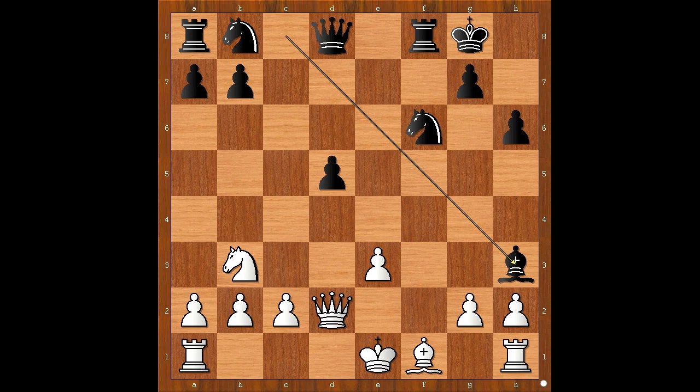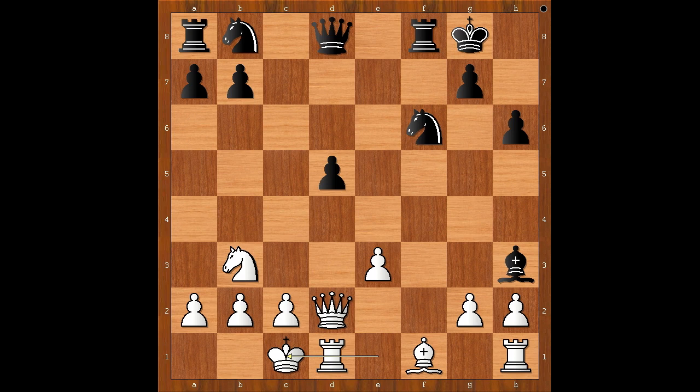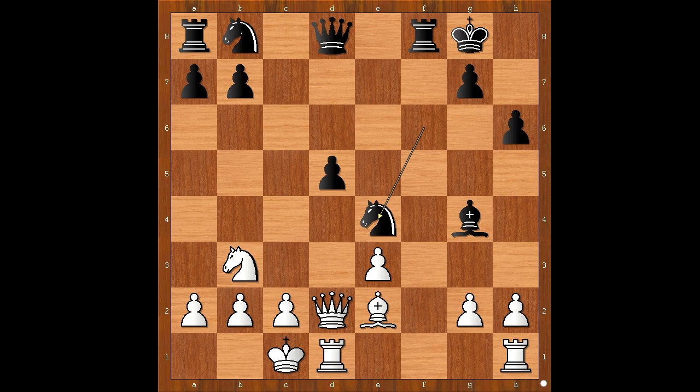Arn Lauksson castled queenside. But black played the move when white resigned — the move is Bishop to G4. White resigned. For entertainment purposes, I will show you just one line: Bishop to E2, Knight to E4 attacking the queen, Queen to E1.